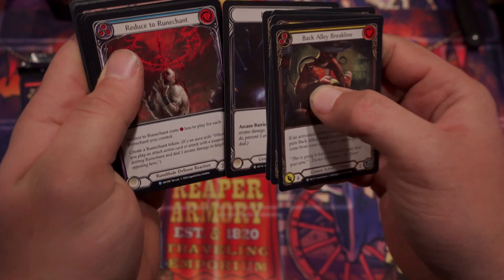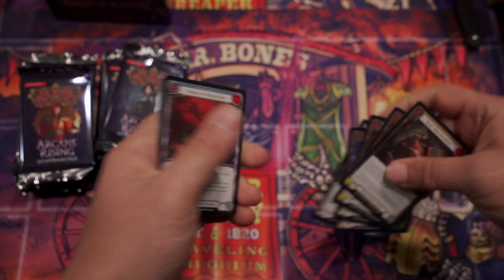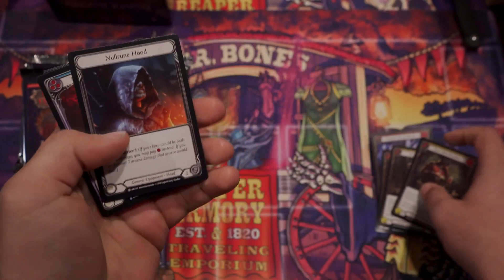How many commons am I looking at? I think it's like five, six Class Commons. The equipment card, the rare. Reduce to Runechant is our rare? Yes. So the equipment card comes before the rare? Correct.